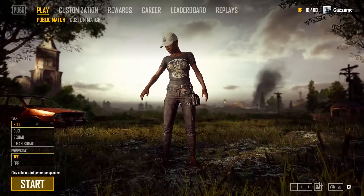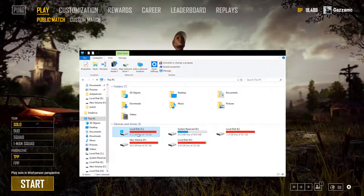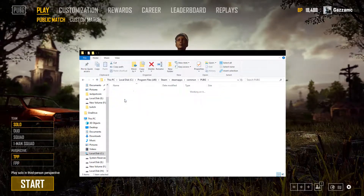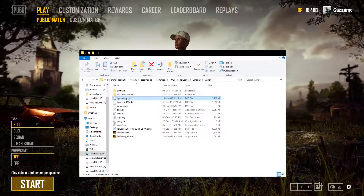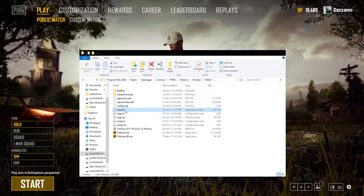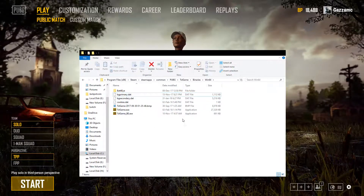First things first, if you have ReShade installed and you want to uninstall it, I'm going to show you that. Open up your PC browser, go to Program Files (x86), Steam, SteamApps, Common, PUBG, TSL Game, Binaries, Win64. If you have yours installed in a different directory, obviously go to the game folder. What you want to uninstall is the ReShade shaders folder, all the dxgi files, and your profiles. Delete all of these, and you'll have to restart the game for that to take effect.